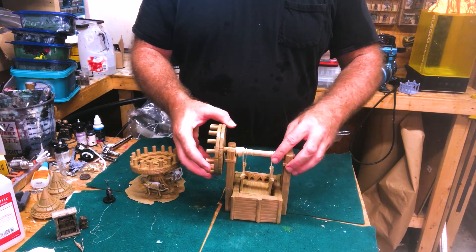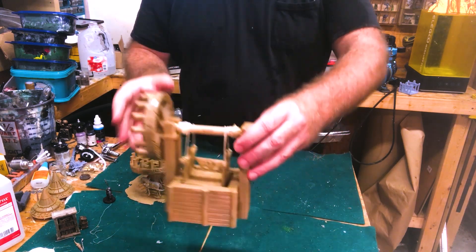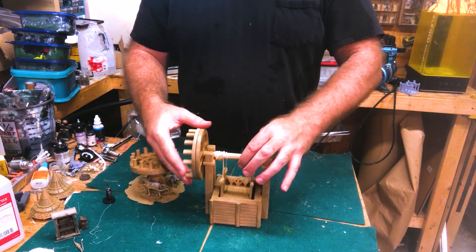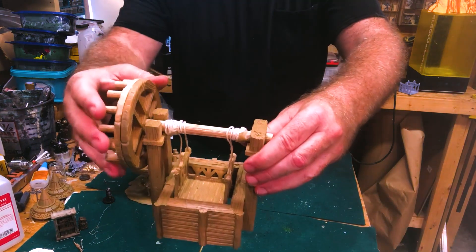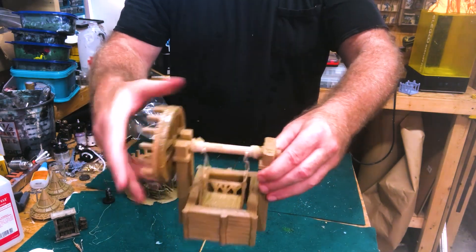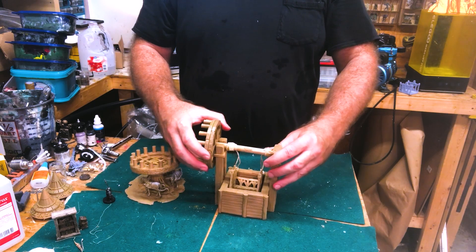The elevator car is controlled with actual strings, so you'll have to get some rope. This axle prints right here in two halves. What you'll want to do is get some string in there before you go gluing it all together.